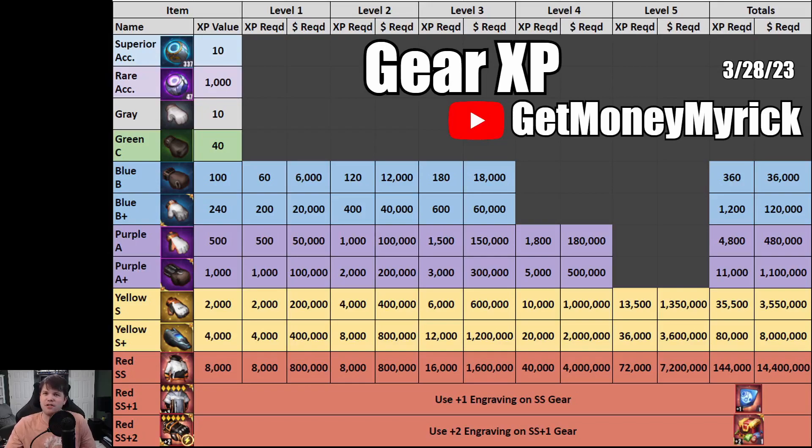I want to start with the table because I feel like this is the most helpful part that you're most interested in. I've gone through and looked at every single piece of equipment and gear that you can get within the game, looking at how much experience it gives and how much it costs to upgrade. Here I have the item name as well as the base XP value — so if you were to use one of these items as food to level up a different item, you know how much it would be worth. For example, a purple A gear is worth 500 XP, so two purples together would get you to level one of a purple.